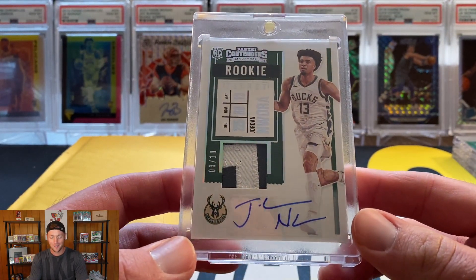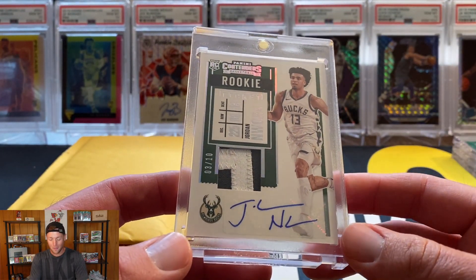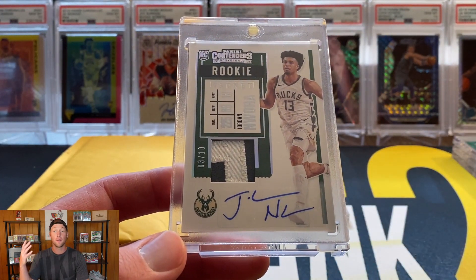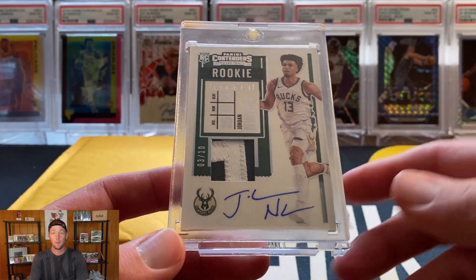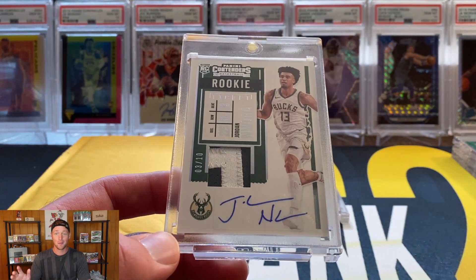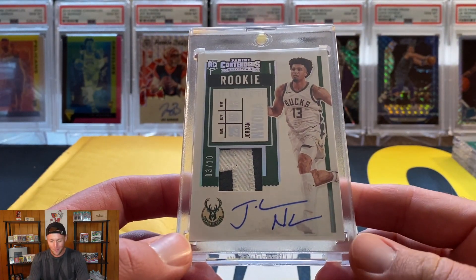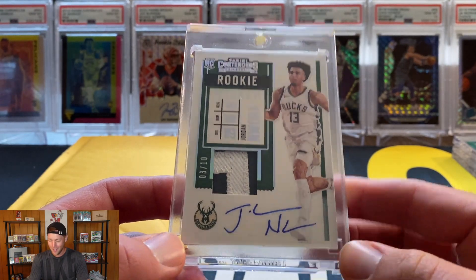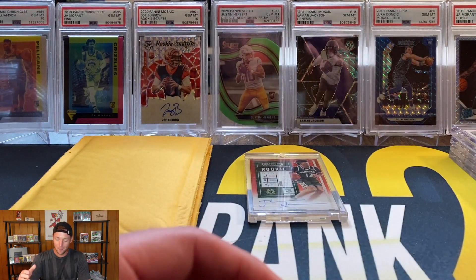Jersey number 13, so eBay 101 right there — 3 plus 10 is 13. But this one will not be for sale. None of the Jordan Wara stuff is for sale — I'm going to wait until he blows up and becomes a superstar and then sell them all. So the Contenders Jordan Wara RPA numbered to 10.